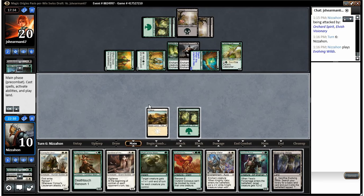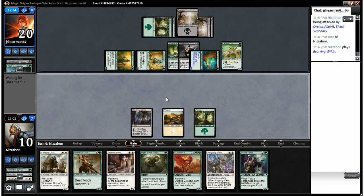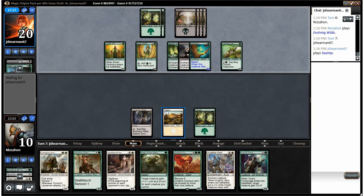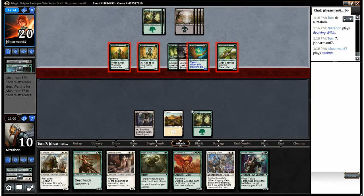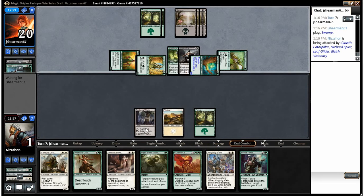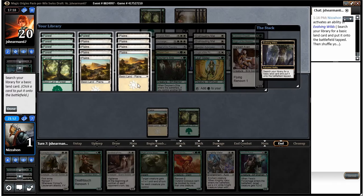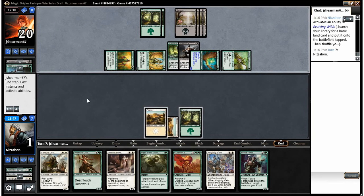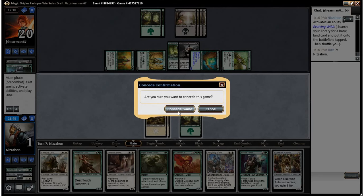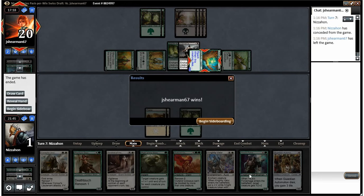That's really not the land we wanted to draw, and we'll be dead. I guess we'll play it out, see what happens. He's going to hit us for nine this turn, so I don't really think there's anything we can do but hope. Even hoping though isn't going to do us any good. Sacrifice Evolving Wilds — look at all those lands that are still in our deck. Yeah, we scoop. We had an even worse time than our opponent did with mana screw in game one — we had much worse mana screw in game two.